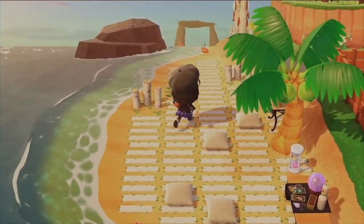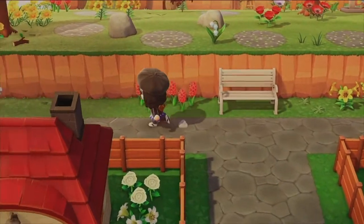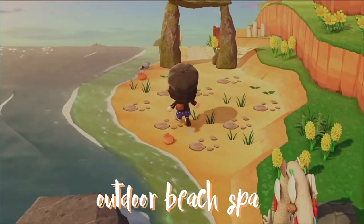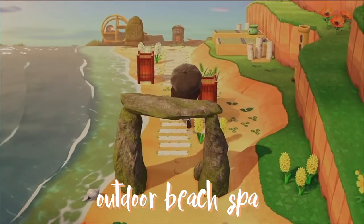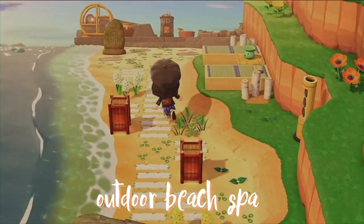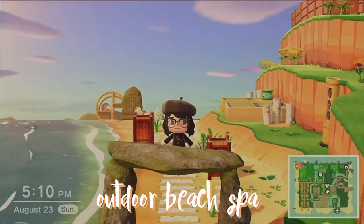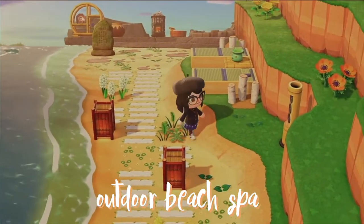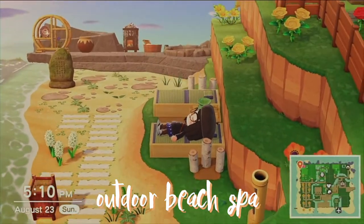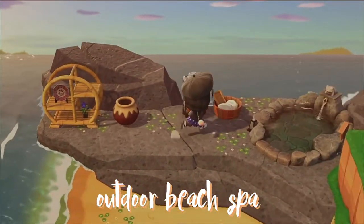By the way, after you make it past Scoot's area, you make your way here to the spa. This is the outdoor spa beside the beach — this was one of the big things I last thought of because I had no idea what to do here, and I didn't want it to be a mermaid area. What kind of resort doesn't have a spa? So I decided to put an outdoor spa here, play some music, and this is where basically you relax and chill. I couldn't be more proud of how it turned out.